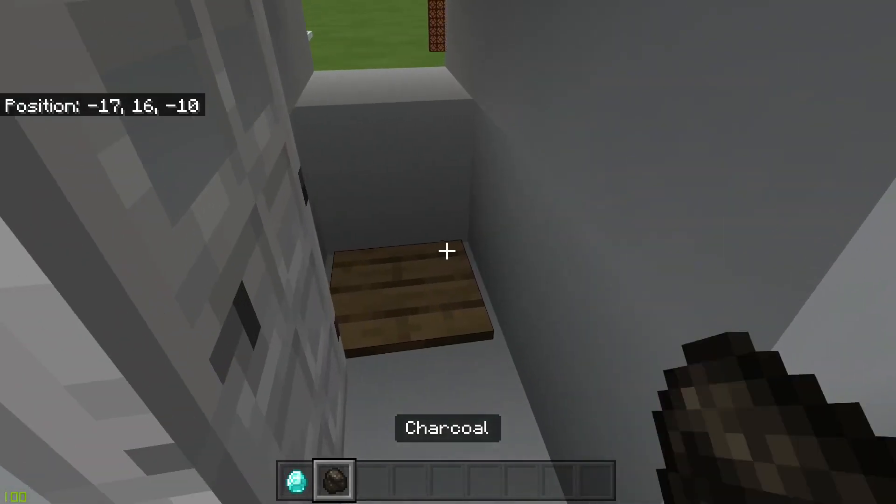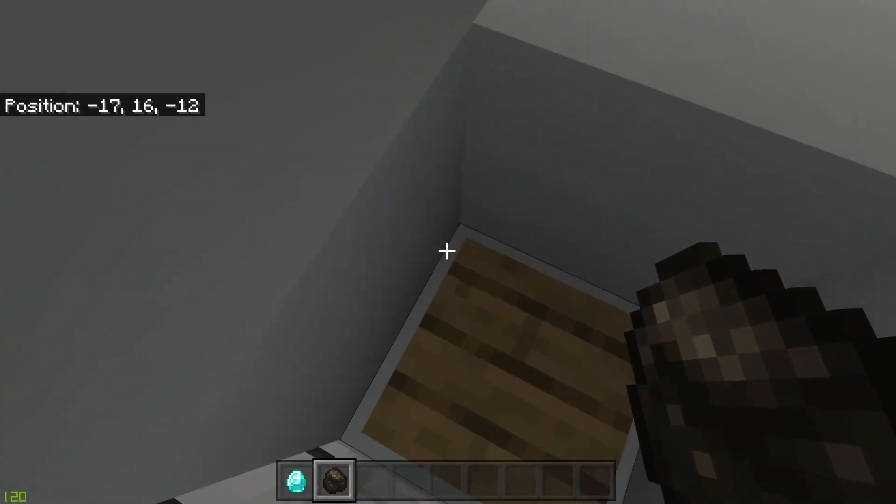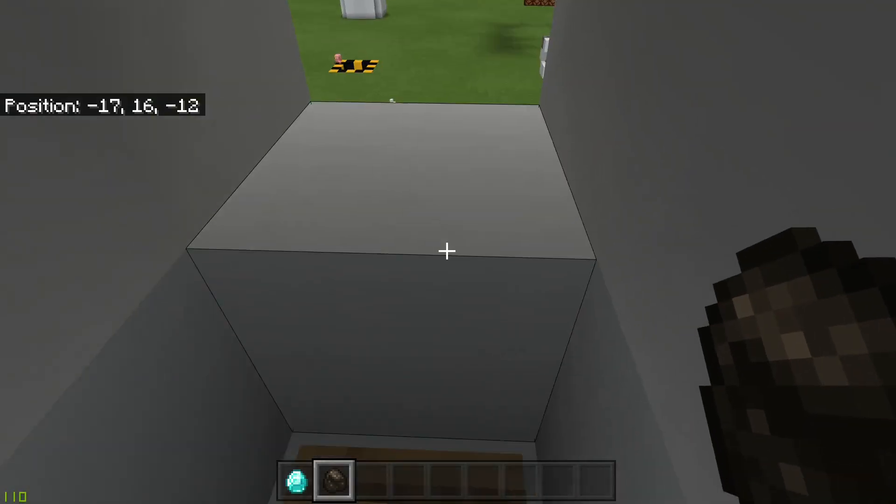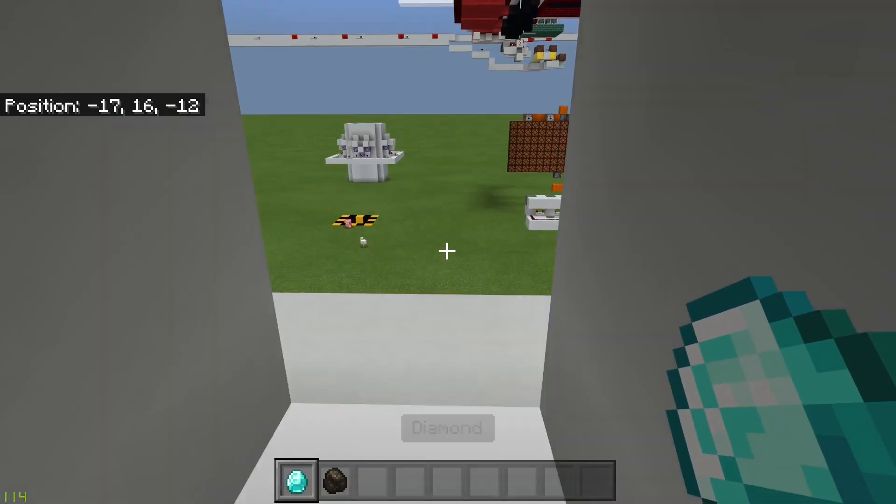Now you have a fully functioning ticket machine. If someone goes in here, they're locked in until they pay. And if they put the wrong item in, it does not let them out. But if they put the right one in, it does.